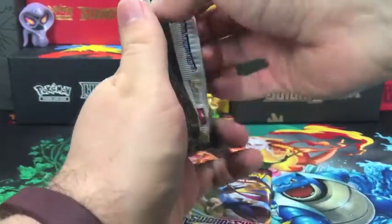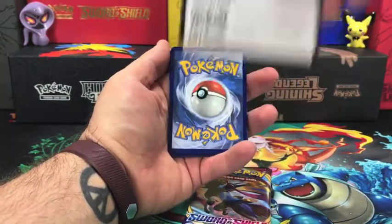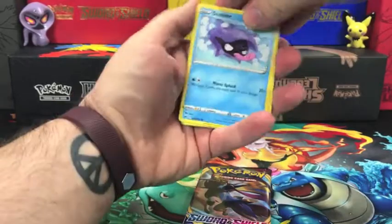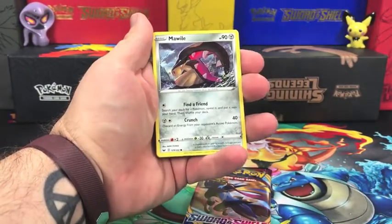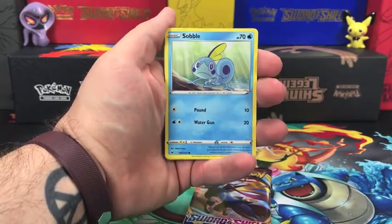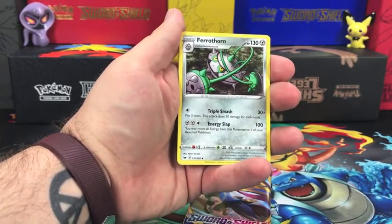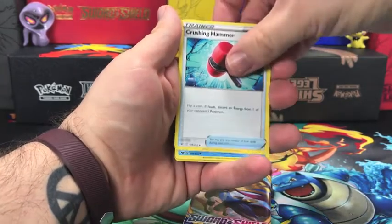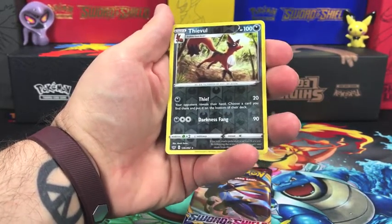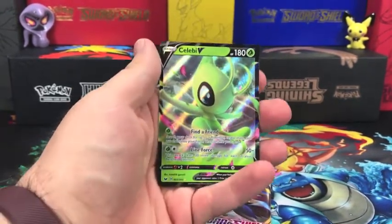On to the first Sword and Shield pack. We have a Sheltor, Mawile, Galarian Ponyta — very nice artwork on that one — Sovel, Maractus, a Darkness energy, Farfetch'd, Crushing Hammer, Kingler. The reverse holo goes to a reverse holo rare Fievel, and our rare — yes! We have a Celebi V!